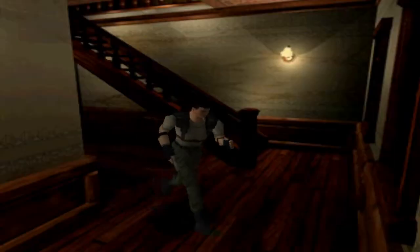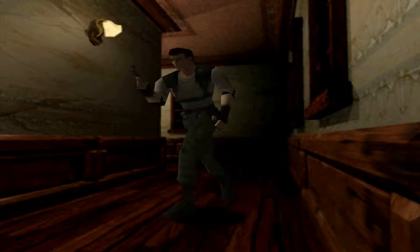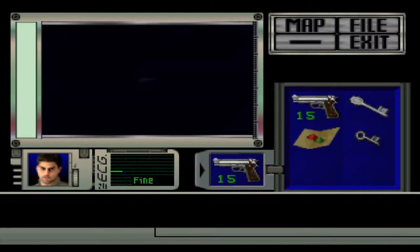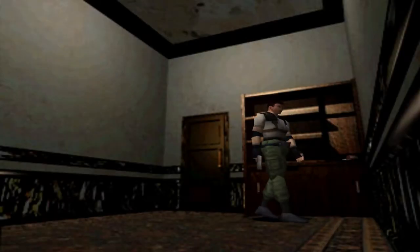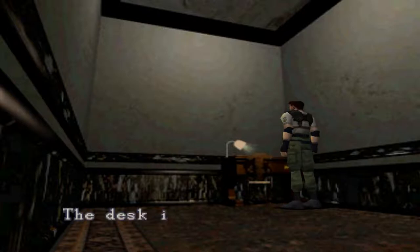I'm having a thought here — the sword key better not be in one of the locked desks, because there's only a limited amount of small keys to use. But here we have some ammo, yay! And before I pick up the magnum, let's actually look in here — I think this is going to be shotgun shells.